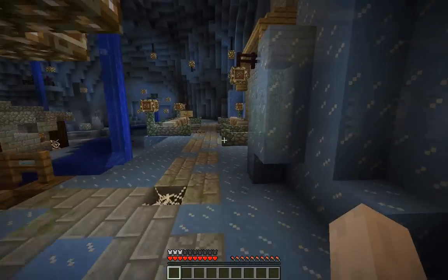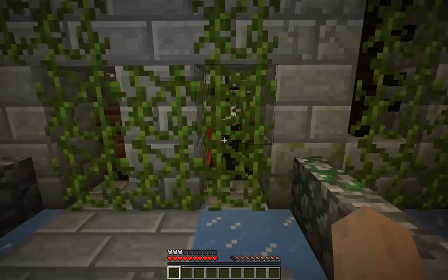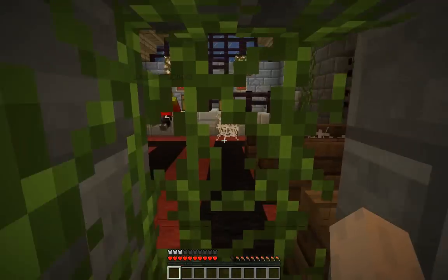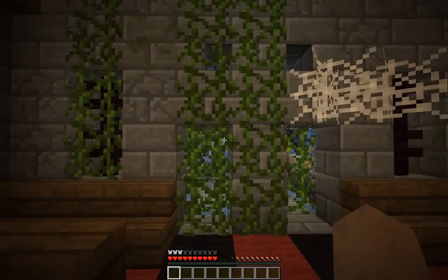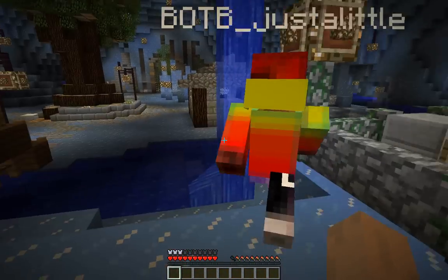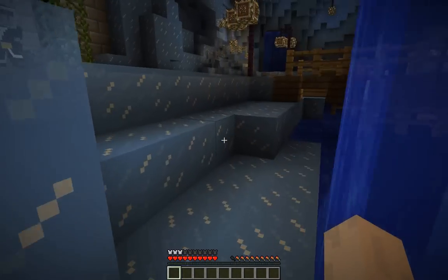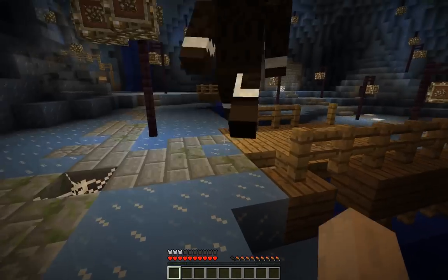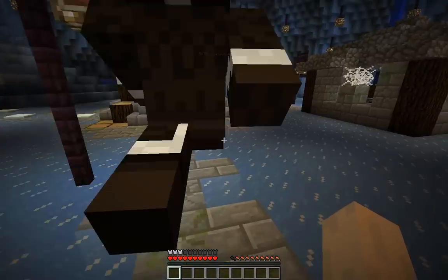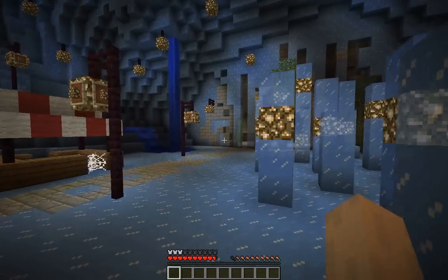I'll just give you a brief description of how we came up with this town. We're making this town for the underground cavern or the cave system in Line Z. And because the cave system entrance is in the snow biome, we decided to go with a snowy, icy theme. As you can see, we pretty much achieved that — everything's ice. So that's pretty much our whole basis around this whole town.